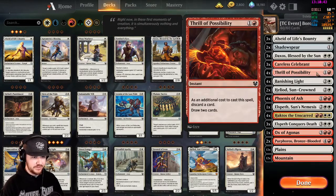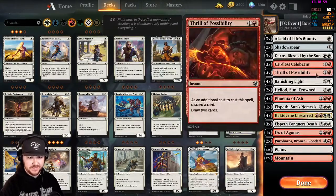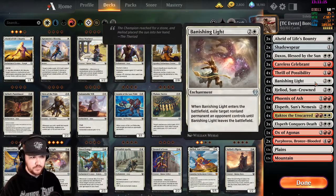Four copies of Thrill of Possibility, which seems odd until you remember that Boros really struggles with card draw. The discard feature lets us filter our hand and deck, and with no Boros land cycle in Theros, it's also great for hand filtering. Having four copies is essential given the amount of double white and double red we're running. Four copies of Banishing Light is really the bane of this event — everyone runs them in Mono White Pegasus decks. It hits non-land permanents, so you can hit gods, enchantments, and use it to break opponent lockdowns.